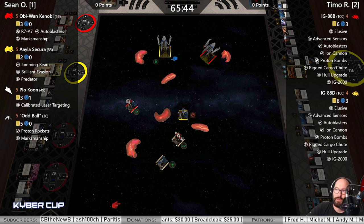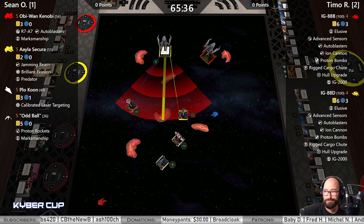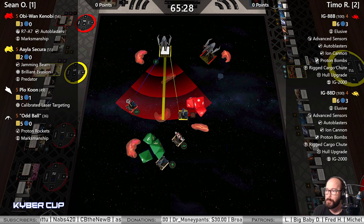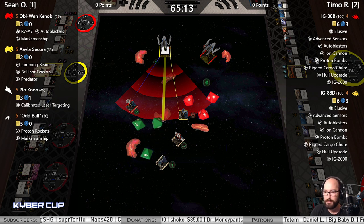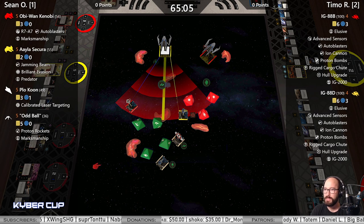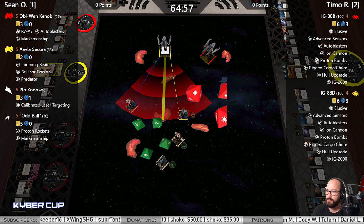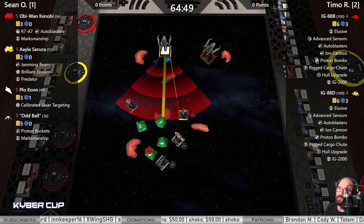IG-88B is happy with that because of the stress — you can't do any sort of Advanced Sensor shenanigans. So one or two bank, easy. I'm gonna shoot Obi here. How many calculates does he have? He's got two, only spending one. One evade, one eyeball — spend a force point? Nope, spins the evade token.